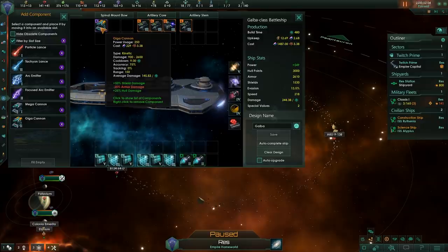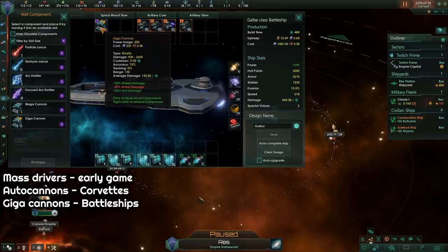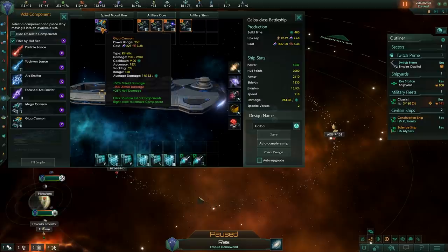You start with basic mass drivers, which are only useful early game. Later you get autocannons, which I like to use in my Corvettes as soon as I get them. And I use Mega and Giga cannons on battleships. These kinetic weapons will help you take down shields on the enemy fleet.